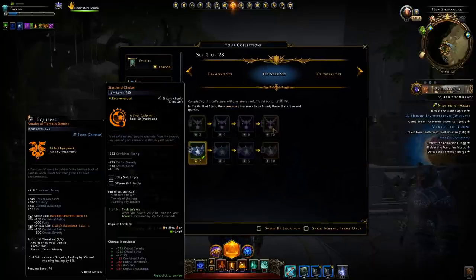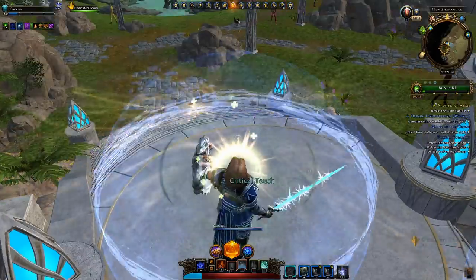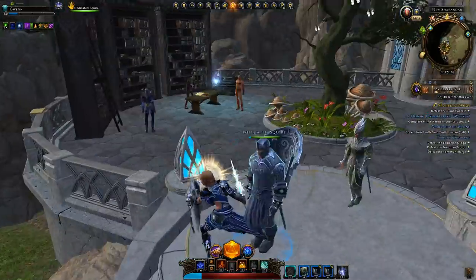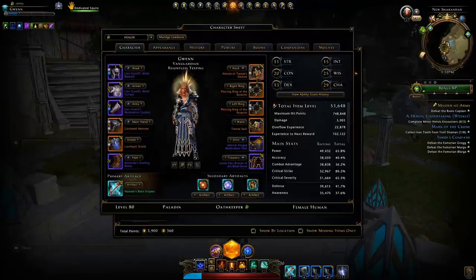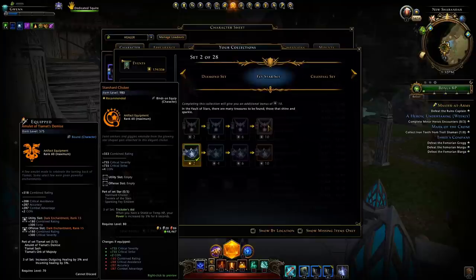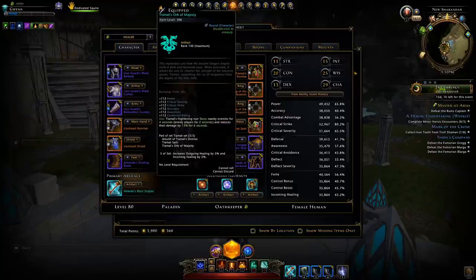The Fey Star set will be the best artifact set for a paladin healer — that is if you can't cap power to 90% by other means. This set gives you 5% extra power whenever you have a shield or temporary hit points, lasting 6 seconds and refreshing continuously. For a paladin healer it's very easy to maintain that 5% power by just holding up your shield every 5 seconds or so. This 5% power is roughly equivalent to 5% outgoing healing, and the item level bonus from running this higher set over Tiamat adds further advantage.